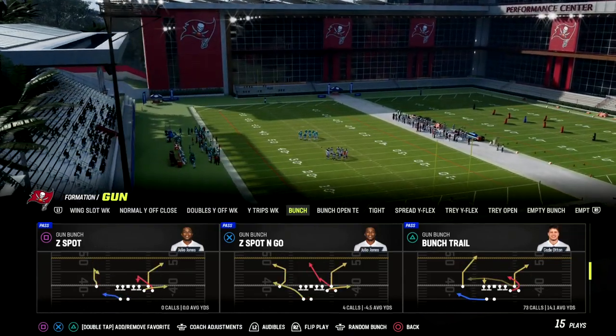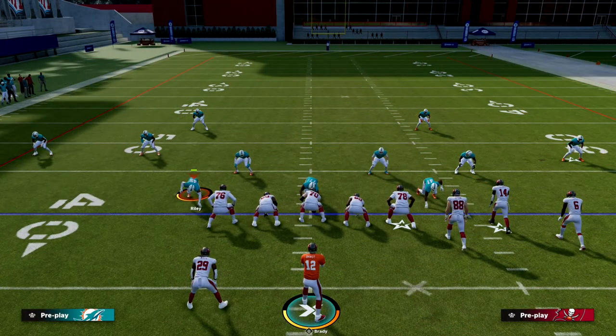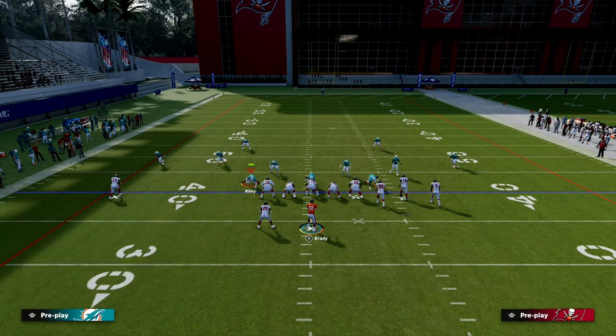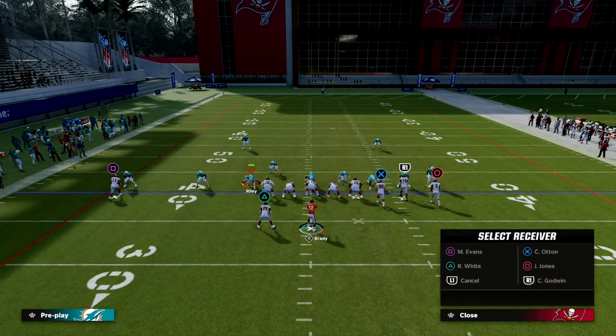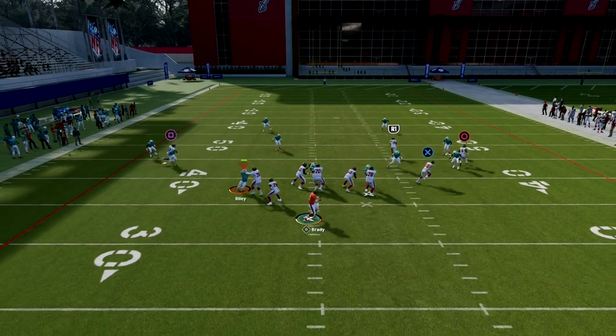All right, guys, the play is Flood. We're in Washington Playbook and the setup is very simple. You do need slot apprentice for this — a lot of people at this point in the year have hot route master or slot apprentice. If you don't want to use slot apprentice, you can put him on a smart route and in route. We're going to block our running back to set up protection, then drag our solo receiver and post our slot receiver. This creates a shallow cross concept in the middle of the field where the opponent has to respect both the post and the drag, and then there's this really good flat route.